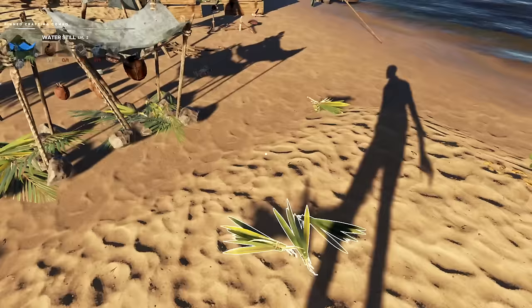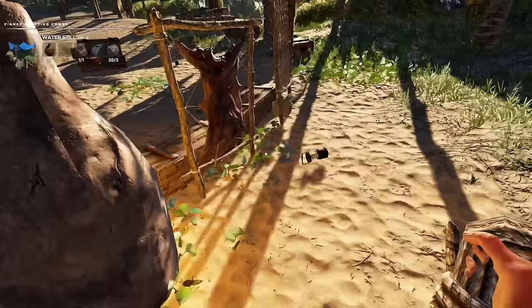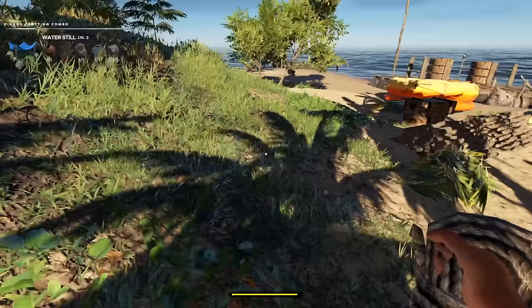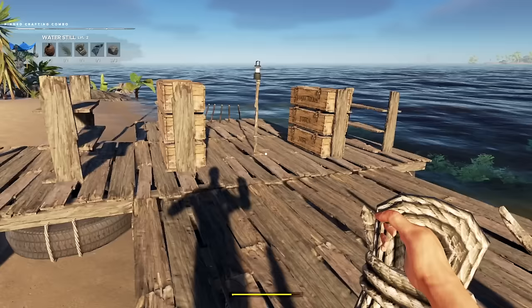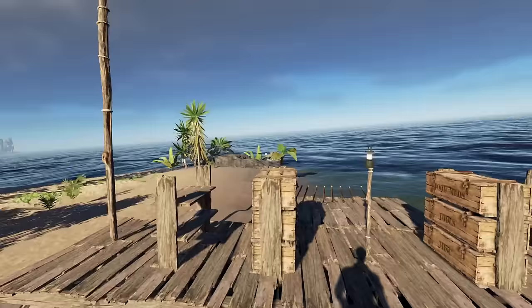I need three rocks and one cloth. I have some palm fronds stacked right here — excellent. This is exactly what we need for making ourselves a water distiller. Very nice to have — I like the idea of having that. Let's take that off. I think we've got everything good to go. I got my sail going the right direction — this is just a regular fishing one.